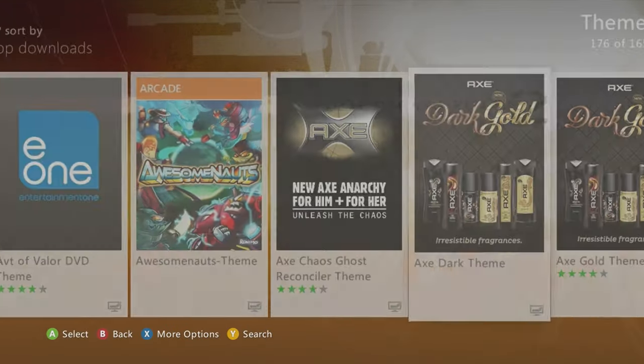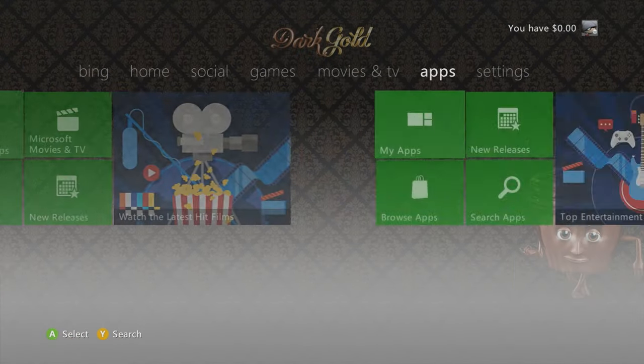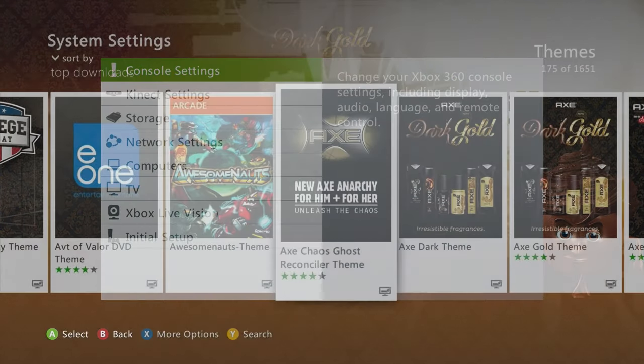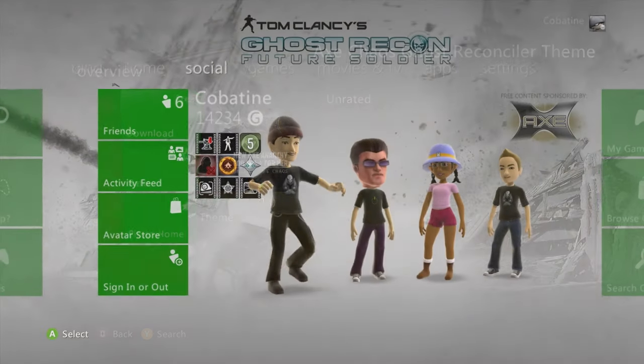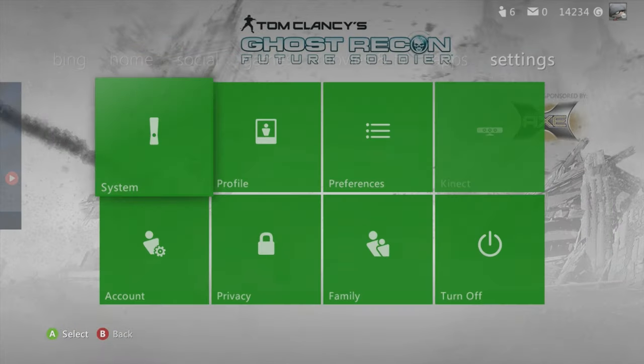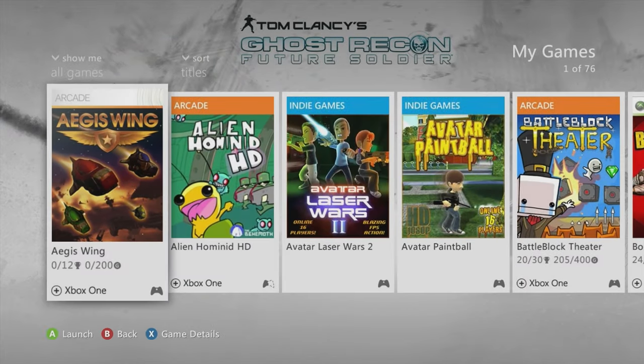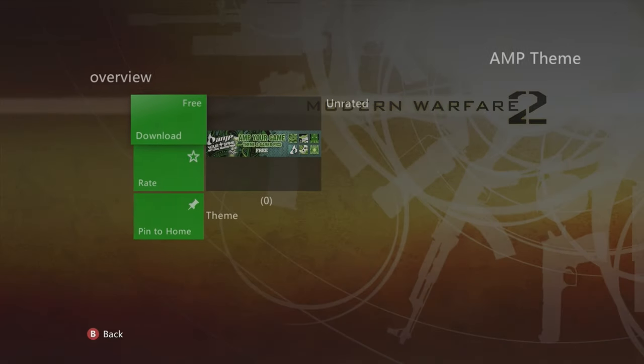Next — Dark theme, it's got like a cupcake on the side, pretty funny, not too shabby for the collection. Chaos Ghost — Ghost Recon and Axe collaboration, single image, not too bad.